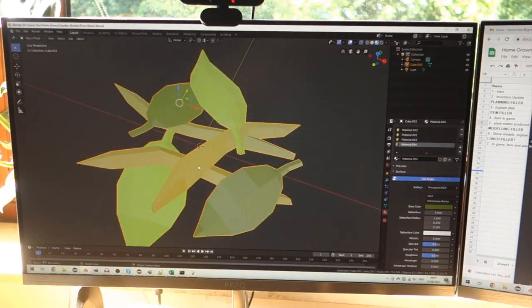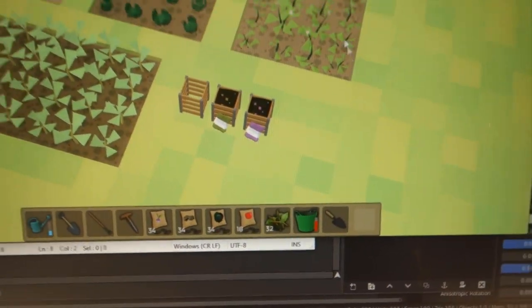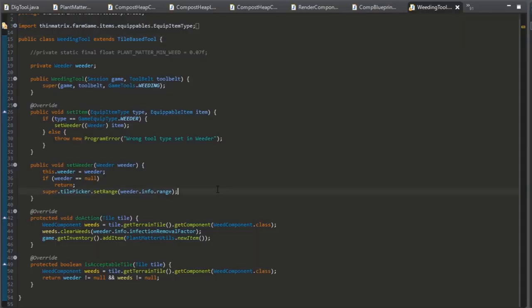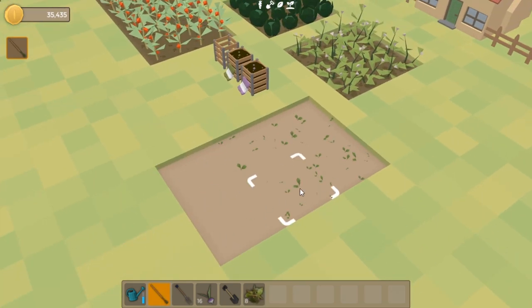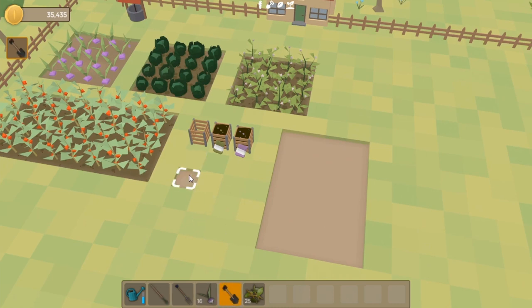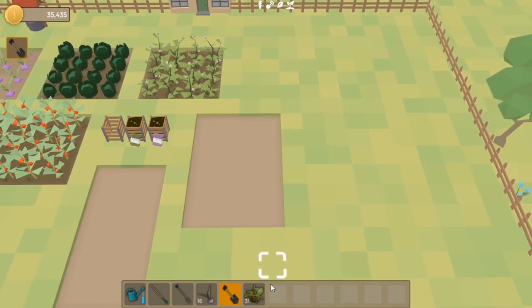I've just finished making a new plant matter item - made the icon for it, set up the item file and got it loaded up in the game, you can see it in the inventory here. This is going to be the raw ingredient you'll need to start creating your own compost, and you'll get it as a byproduct of doing certain jobs in your garden. In the weeding tool class I've made it so that every time you do some weeding you'll get some plant matter added to your inventory. There's a bed full of weeds here, so if I do some weeding you can see I've got a load of plant matter. Digging a new bed also has a chance of giving you some plant waste, and harvesting or removing dead plants gives you this plant waste as well.